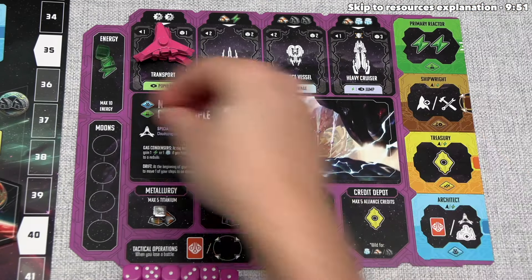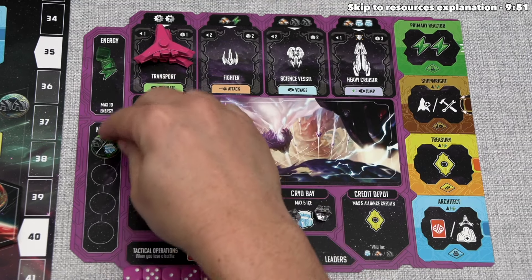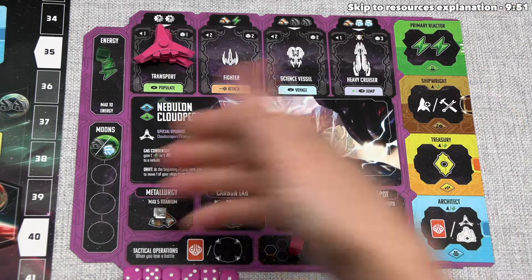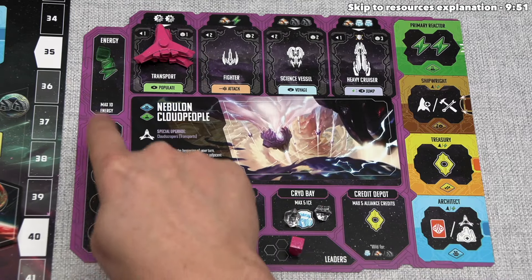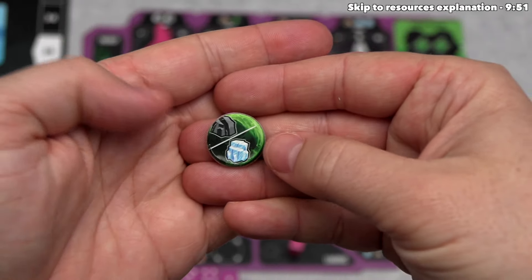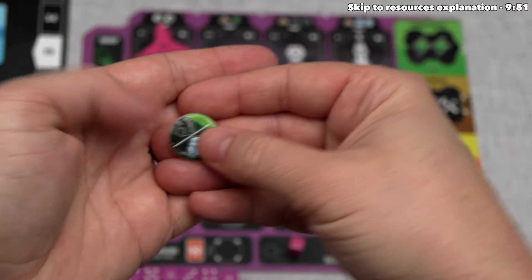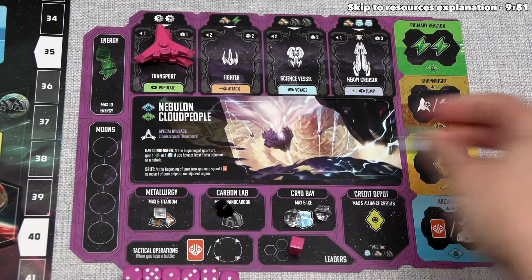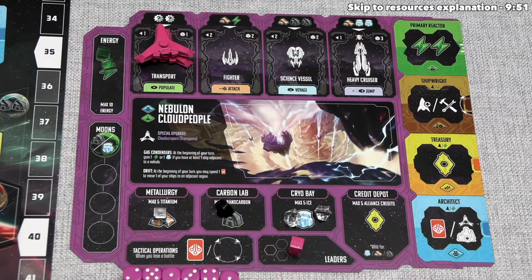Every time we take a moon token, we put it into our moon token storage. We have four spots available, and if all four were full and we gained a new one, we could optionally abandon it to gain the benefit printed on the front. These moon tokens are important because we can spend them to get resources shown — for example, spending this one gains a nanocarbon or one ice — or we can place them into slot spots on our board to get ongoing benefits.